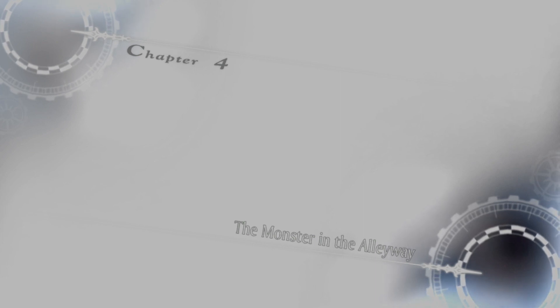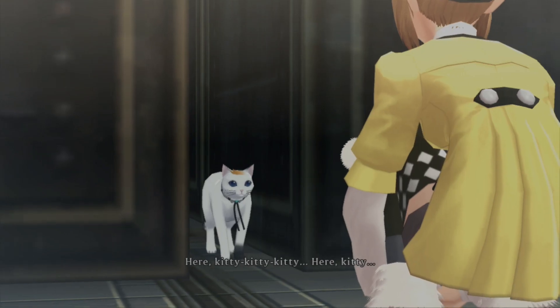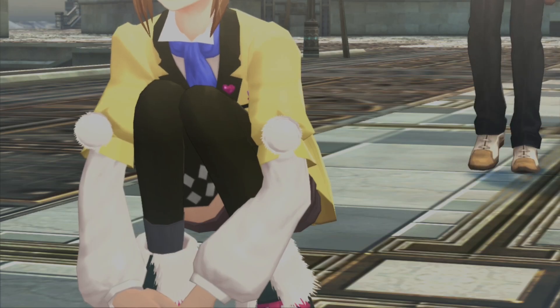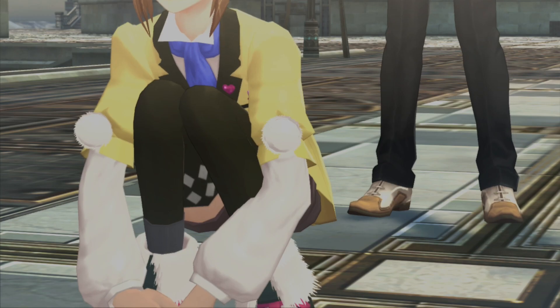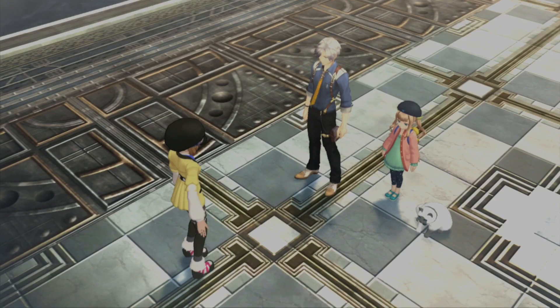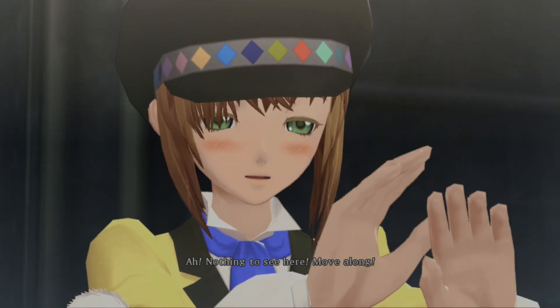Chapter 4: The Monster in the Alleyway. Here kitty, kitty, kitty. Not working out so well, huh? Hi, Leia — nothing to see here, move along.